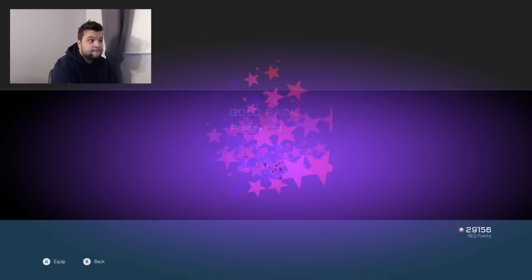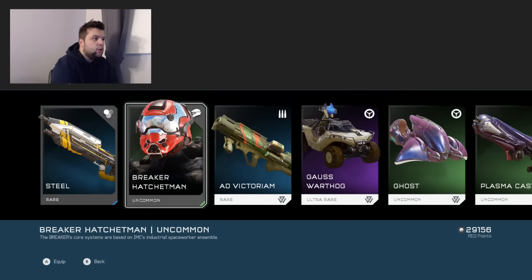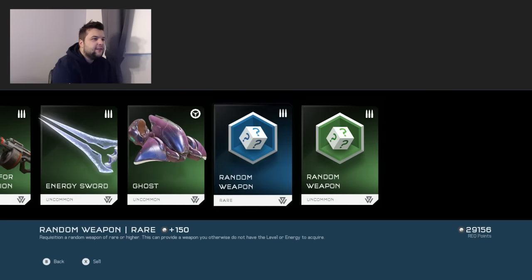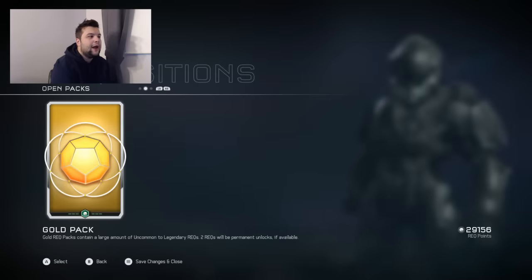Number nine. Got some more rares. I got a steel weapon skin for an AR, which is pretty cool. Got a really cool looking jet pilot helmet. Gauss turret. These last few packs have been a lot better in terms of customization, which is what I was hoping for.